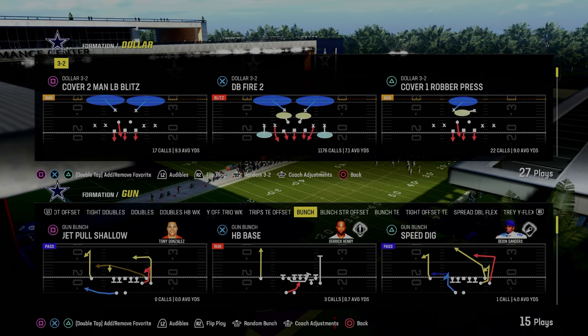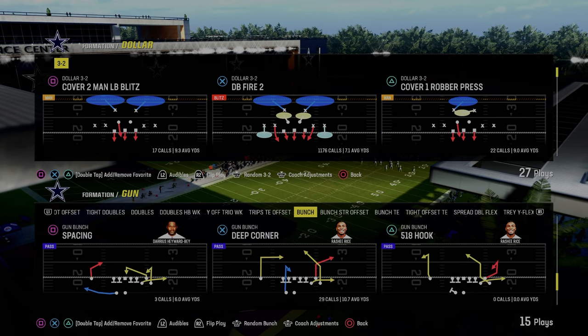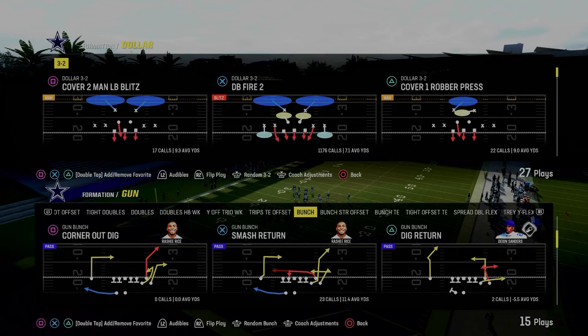Today's video, I want to go over one of the most classic ways to blitz in Madden, and it is out of the play DB Fire 2. This can be found in the Dollar Formation. We're in the Kansas City Chiefs defensive playbook.